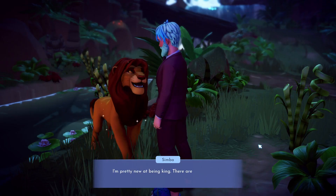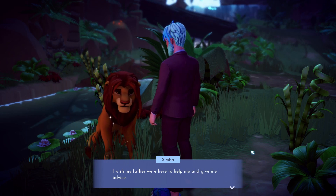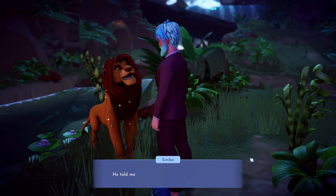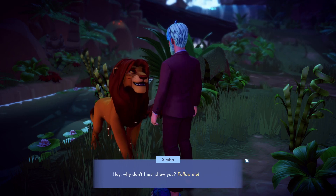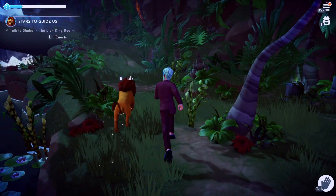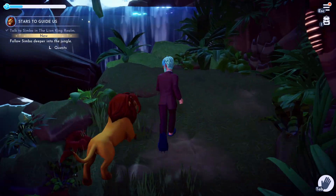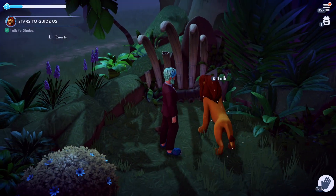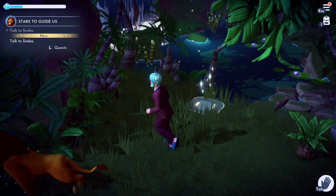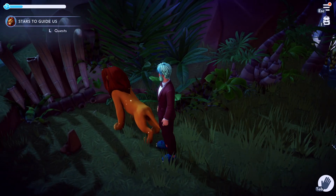Rather than respecting his wishes, we take it upon ourselves to go ask Simba what is wrong. Simba tells you that everything going on is bringing up a lot of bad memories and he misses his father. He feels like he's not worthy of being a king and wishes Mufasa was there to help guide him. After an emotional conversation, Simba wants you to follow him to a cliff to view the stars, but says the clouds are always blocking the view lately and it really bothers him.